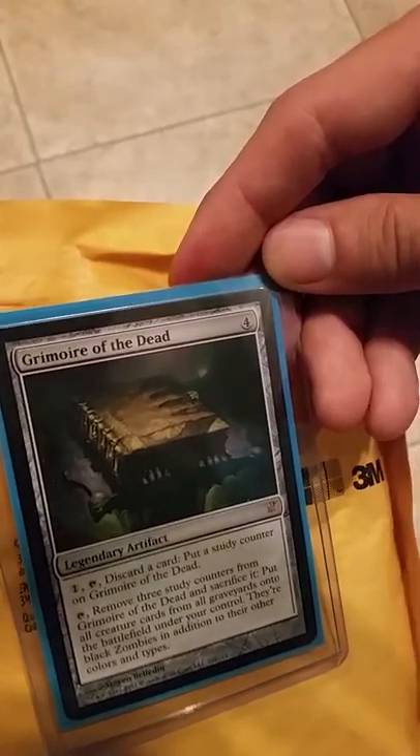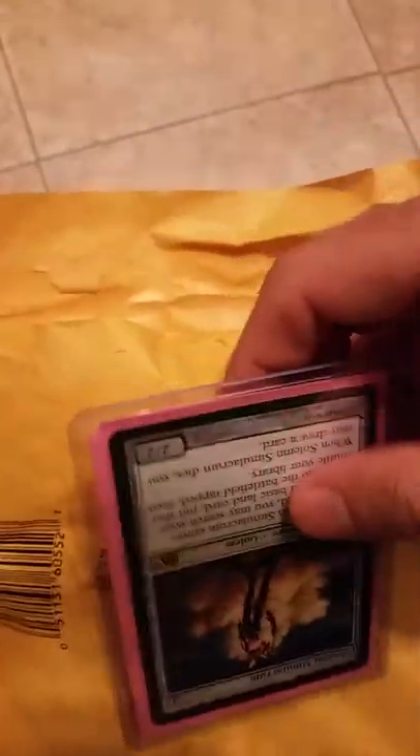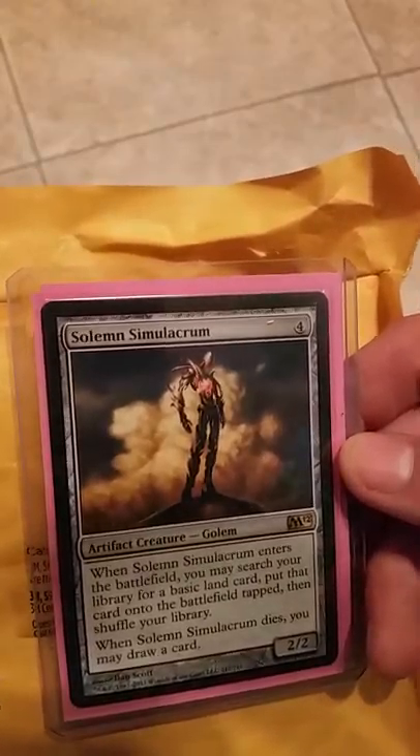Grimoire of the Dead. One and tap, discard a card, put a study counter on it. Remove three study counters and tap, then sacrifice it to put all creature cards from any graveyard onto the battlefield under your control — and they're black zombies in addition. Very cool card. Very cool random card.